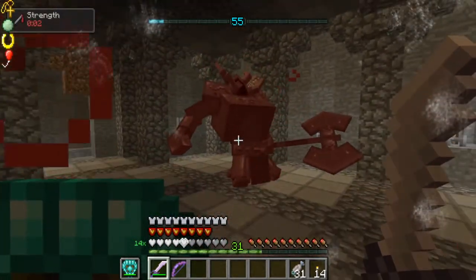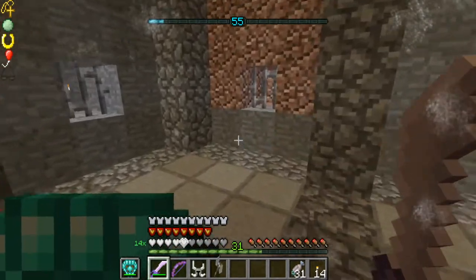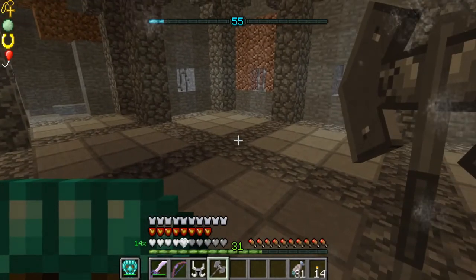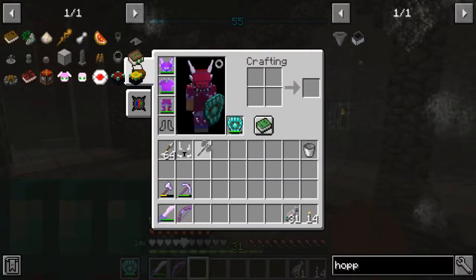All right! So this is a great start to the video, and at least I think so. We got the beautiful axe that this guy had. I think we can do a swing attack with it, which is really cool. I can wear the helmet too, but we'll leave that for some other time.